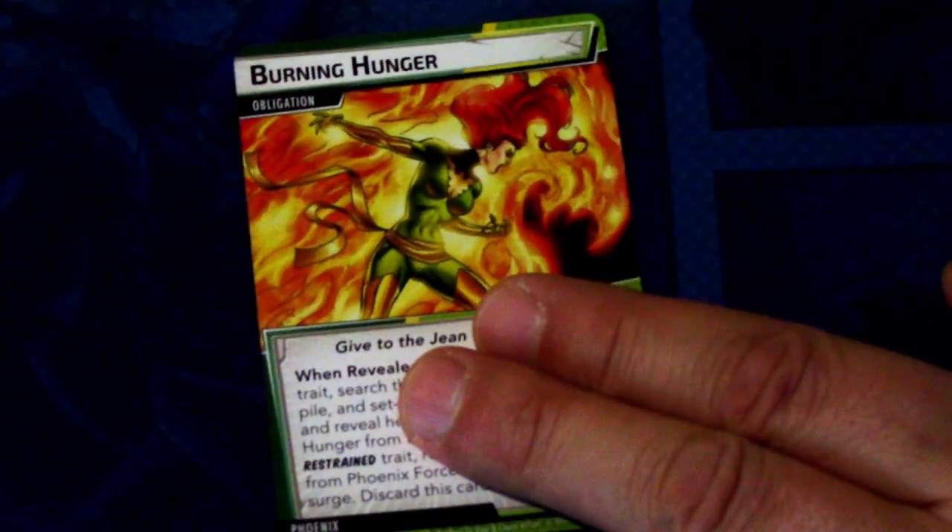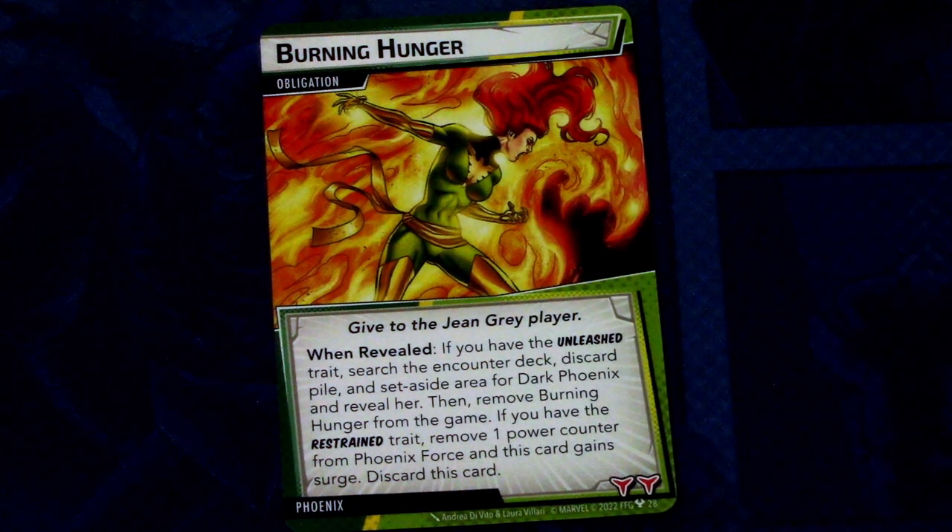Now let's look at Phoenix's obligation: The Burning Hunger. When revealed, if you have the Unleashed trait, search the encounter deck, discard pile, and set-aside area for Dark Phoenix and reveal her, then remove Burning Hunger from the game. If you have the Restraint trait, remove 1 power counter from Phoenix Force and discard. That is a really nasty obligation.